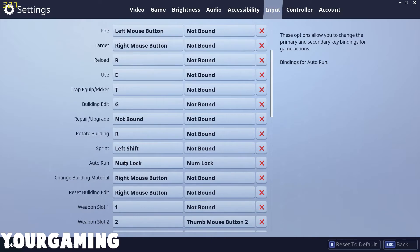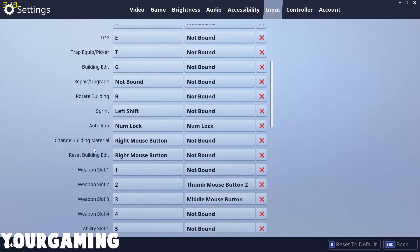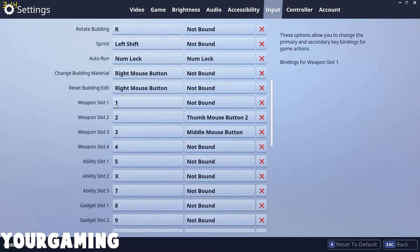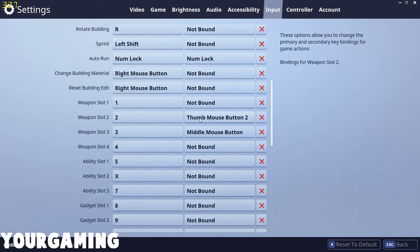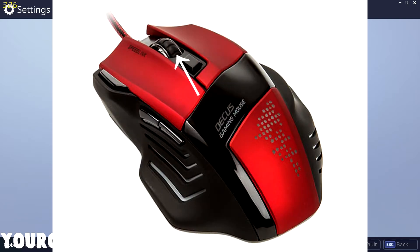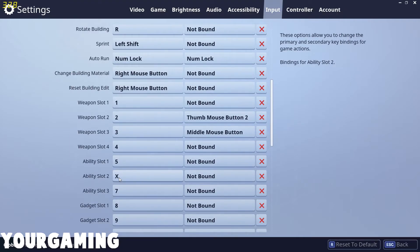Most of the input settings should stay as your normal defaults, all the way down to reset building edit — that should stay the same. Weapon slot 1 I keep on 1. Weapon slot 2 I like having on the upper side button of the mouse — I'll show a picture of that. Slot 3 I like having on the middle scrolling wheel. Slot 5 I keep on just F5, and slot 6 I like having on X so it's easier to get to.